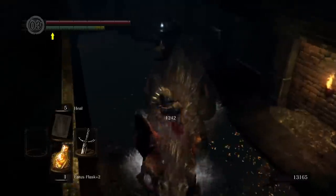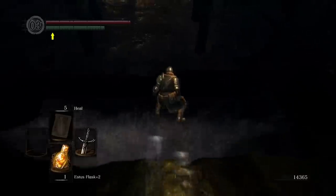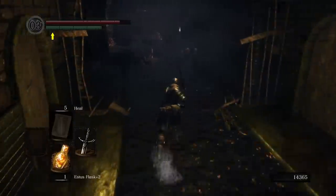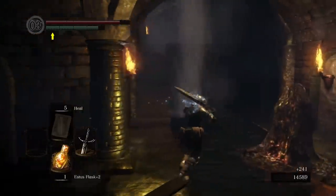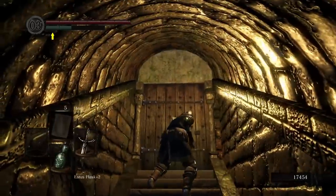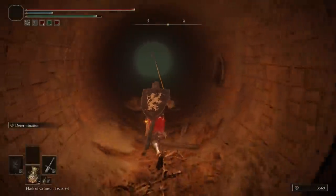Just like the Shunning Grounds of Elden Ring, the Depths is a labyrinth in the form of a miserable dark sewer system full of rats, basilisks and other nasties. So why is the Depths an entire tier higher? Unlike the Shunning Grounds, I actually find getting lost in the Depths to be enjoyable — it feels less like an inconvenience and more like part of the exploration. If you go the wrong way, you don't really miss out on anything; it usually loops back around. Whereas going the wrong way in Shunning Grounds often left me more frustrated.